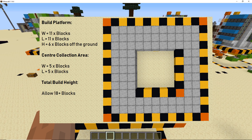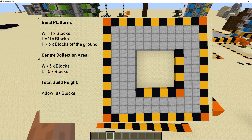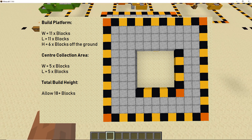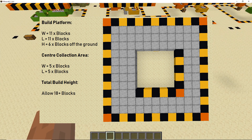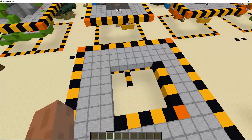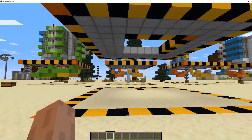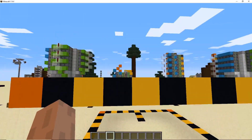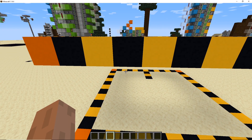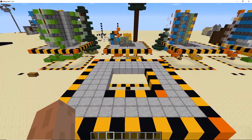With your item list handy, let's get onto the build. The dimensions should be on screen — I've built this above ground, but you can build it indoors wherever you want. It's an 11 by 11 platform and the center core area is five by five. It's about six blocks off the ground — I'd recommend six. I'm building this in creative so it's a lot easier; you'll probably need some scaffolding and temporary blocks.